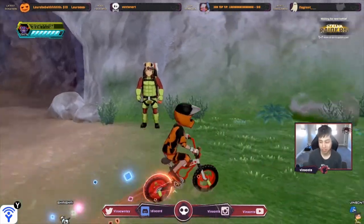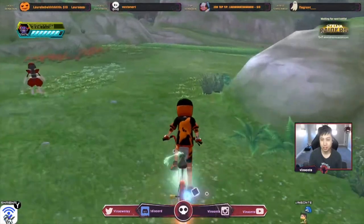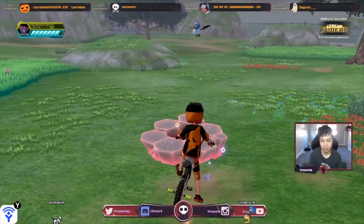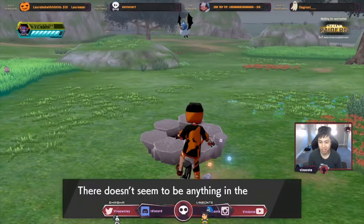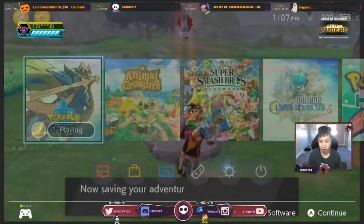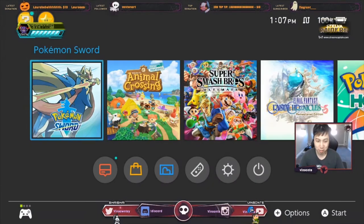Remember, you want a purple beam for this. I'll go right here — this is the den that you want. I'm just gonna save in front of it because you want a purple beam. You're gonna do the trick where you throw in a wishing piece. When it asks you to save, you press home. If it's a red beam, you close the game and go back in and do it again until it's a purple beam.